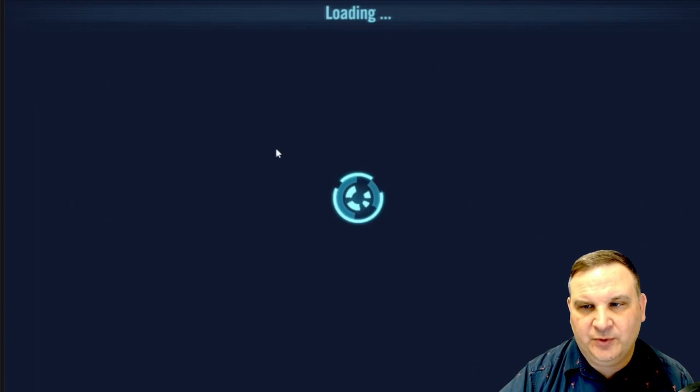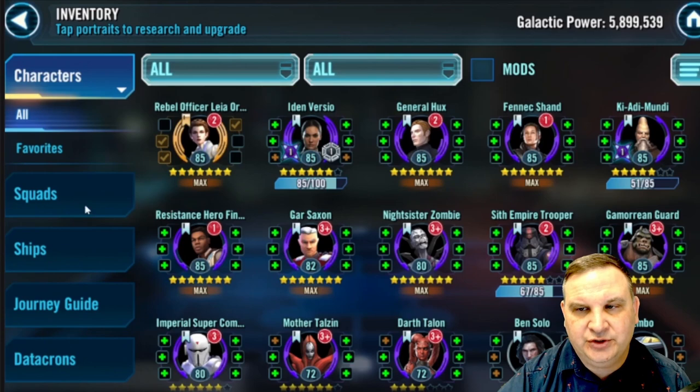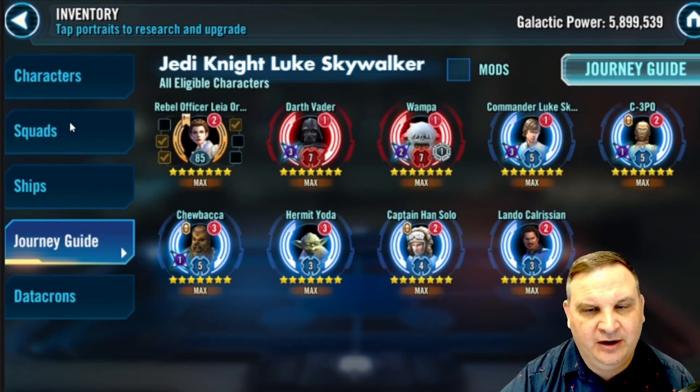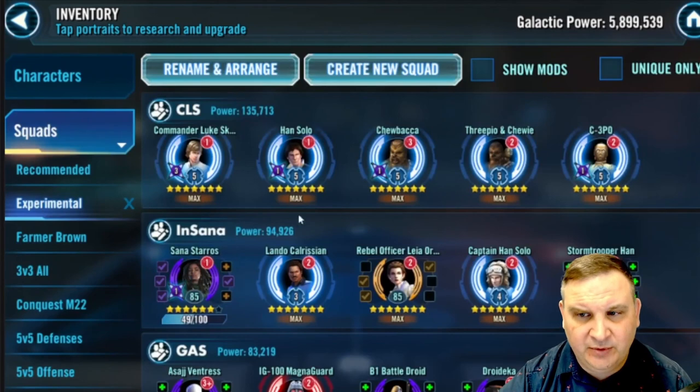Week 124 in the account. We're looking at the Jedi Knight Luke journey. Rebel Officer Leia Organa is the last relic that I need. She's still a little way off — we've got a week left to go, probably we'll get her next week. Then we'll have to start remodding, doing the event, seeing about relic levels, making sure that I can get through it.